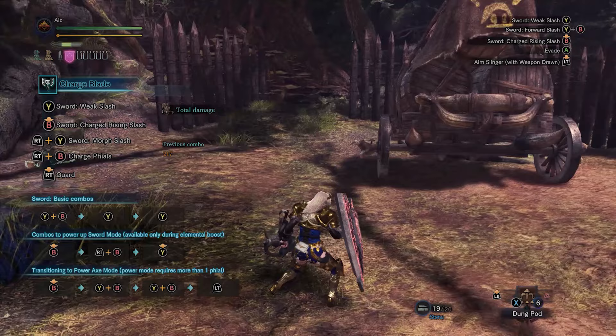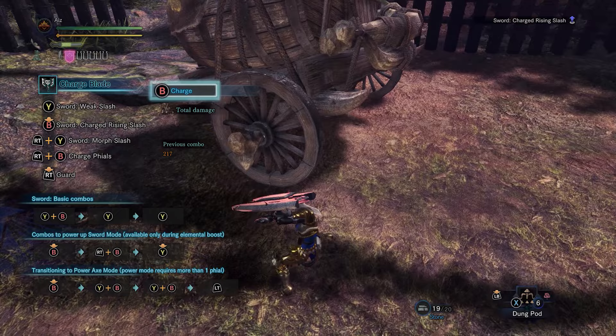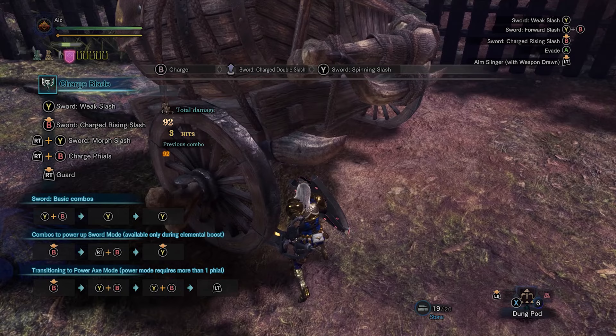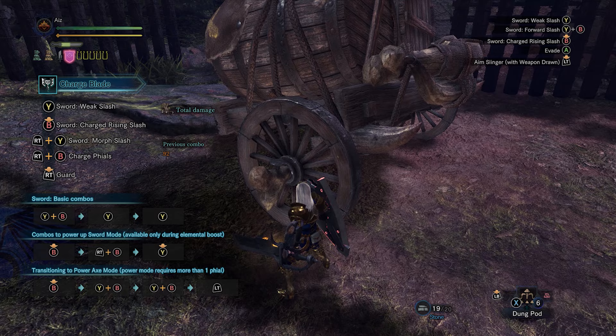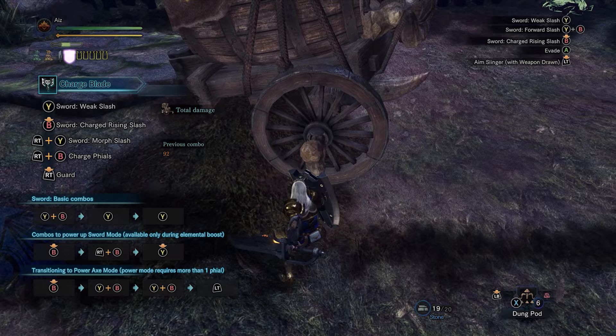The reason why guard points are so powerful is because they allow me to overextend a lot of my moves into the monster's attacking window. For example, after the spinning slash you can see I'm holding the shield up, which indicates a guard point. That allows me to overreach into the monster's attack window — if I'm confident I can get off that spinning slash just in time before the monster attacks, I should go for it.